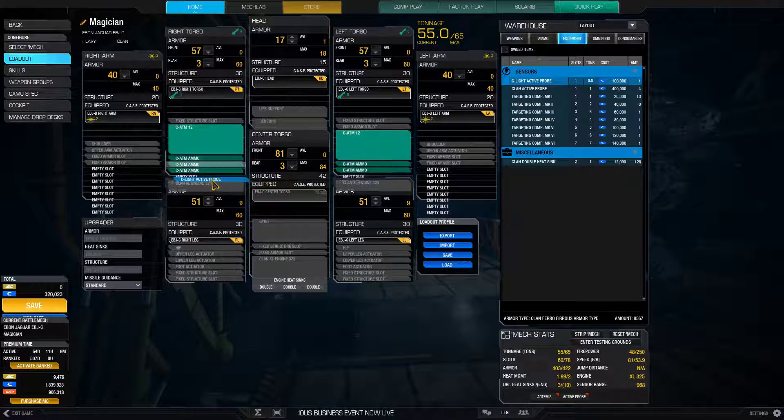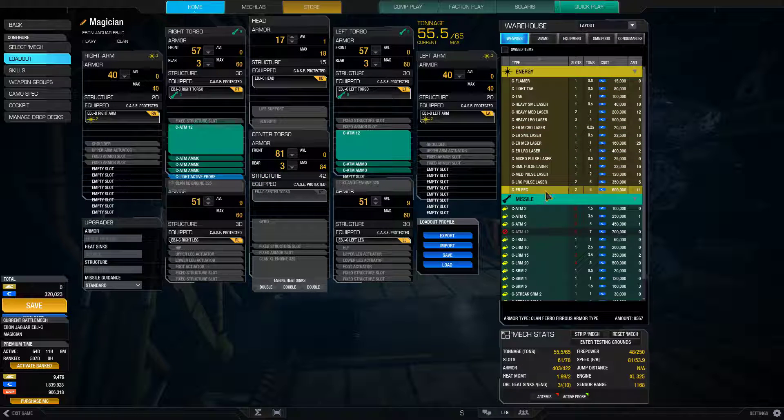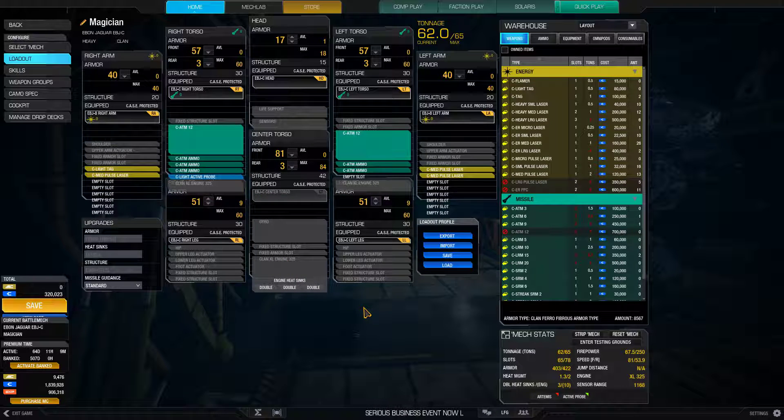We could do a light active probe and light TAG with medium pulses or heavy mediums, double heat sinks on top — fairly workable. I probably don't think I'll do missile builds on Ebon Jaguars personally, because they are so good at other things.